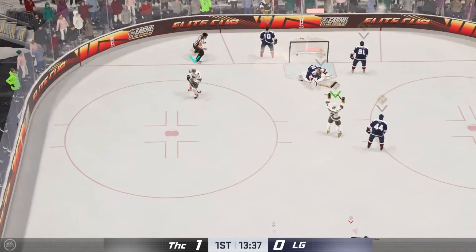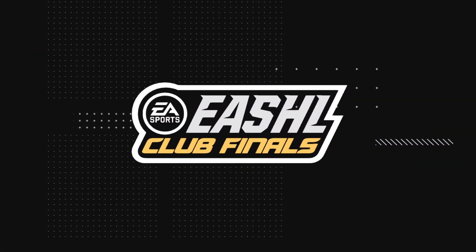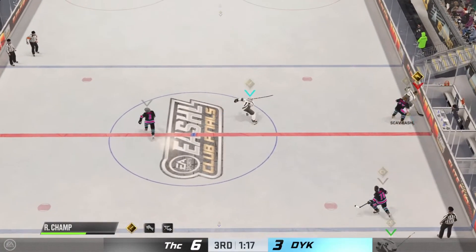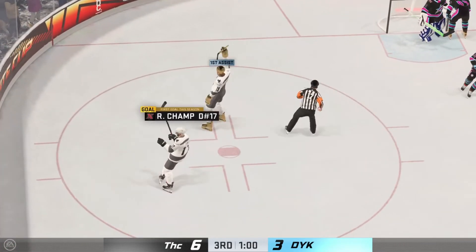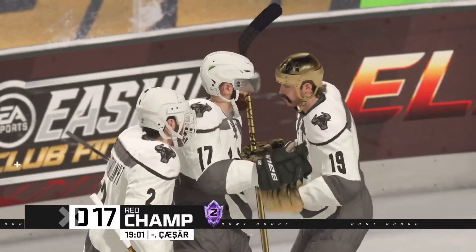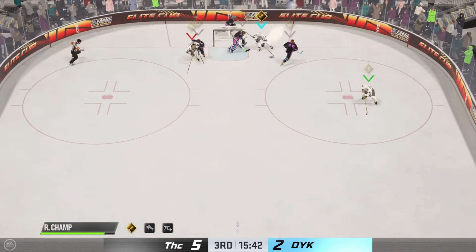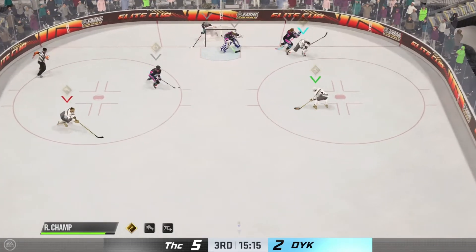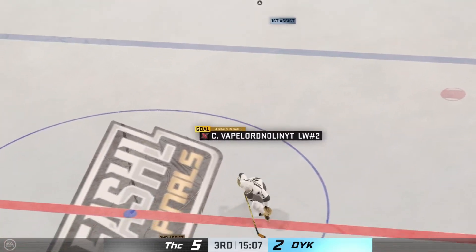One of my big favorites of this build is that while it's not as defensively strong as the defensive defenseman, or as big a hitter, or as mobile as the puck-moving defenseman, it gives you a good balance between the two — while still having the strength, the hitting, the option for ridiculous stick checking, good passing, and the ability to toss a hit. That's the best of both worlds, which is why it's a two-way class. That wraps this one up — this is what I played in club finals. Enjoy, guys.